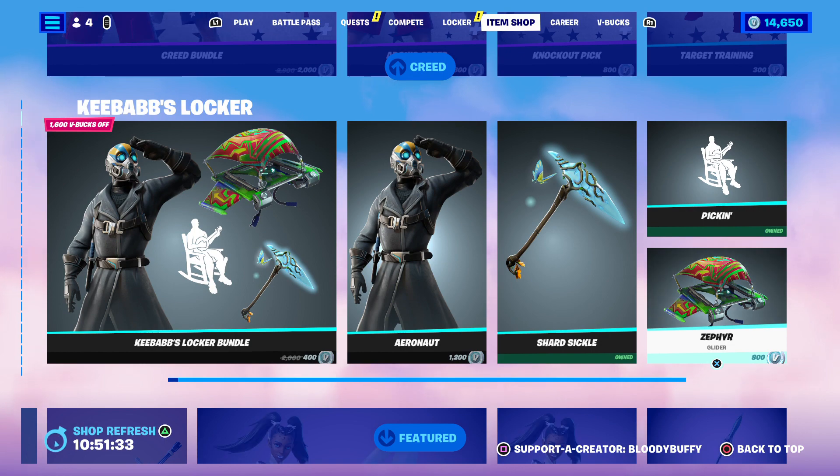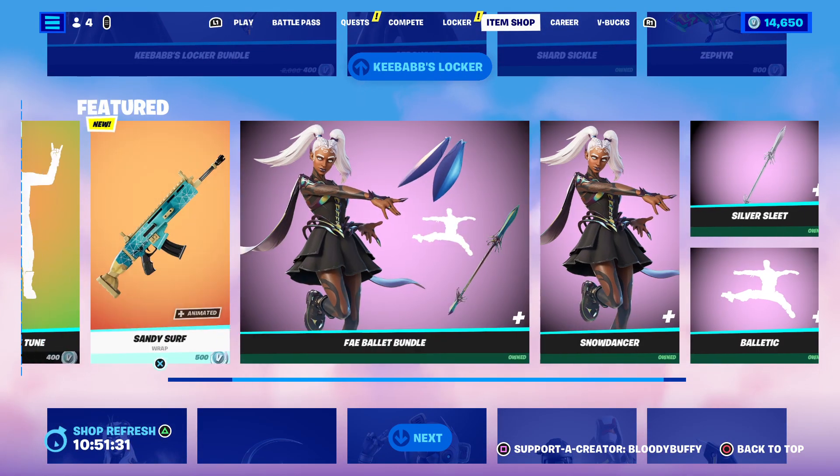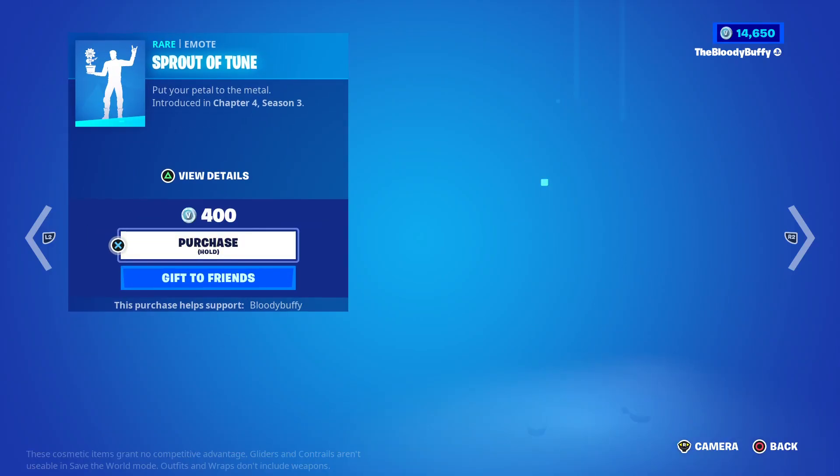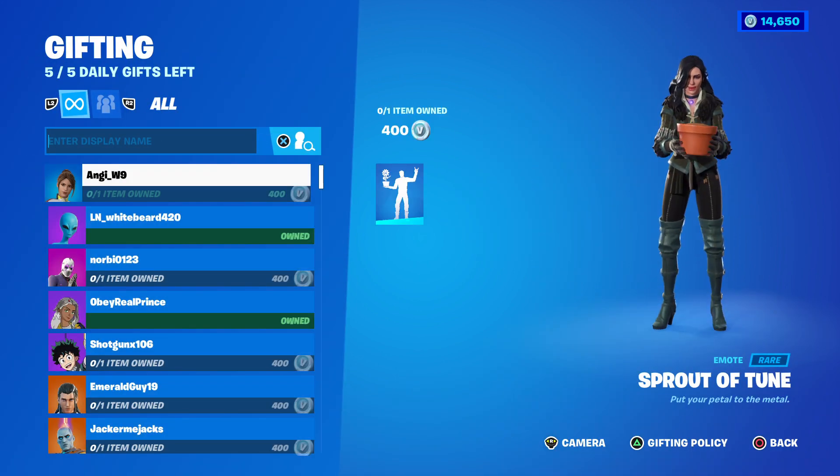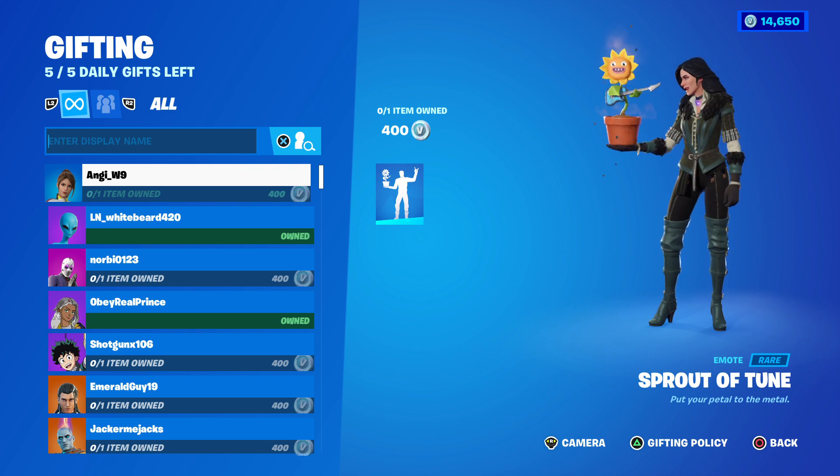So that is your shop - highlight is Kebab's Locker Bundle and the new emote, so I know someone will get that too. Use code Bloody Buffy in the item shop. Have a great day guys and I will see you tomorrow for the shop - have a good one, toodles!